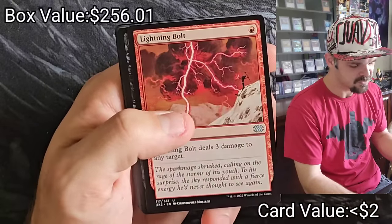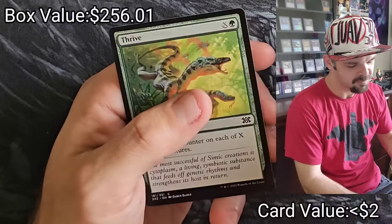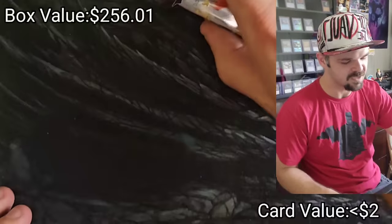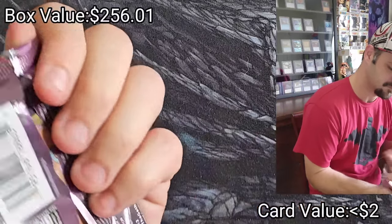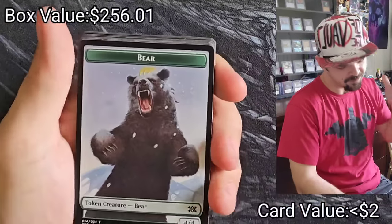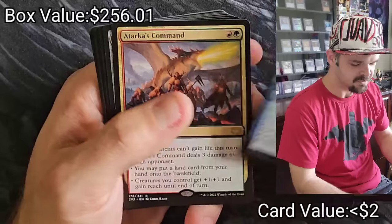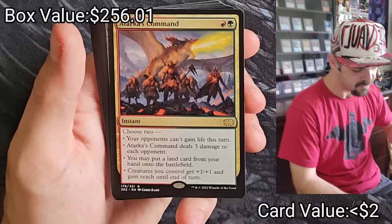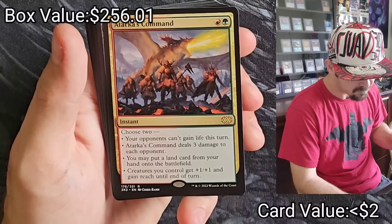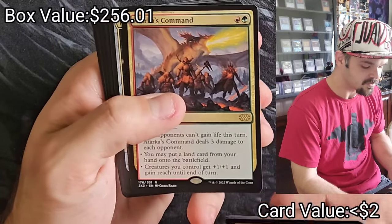Surreal Memoir, Conclave Mentor, Lightning Bolt, Militia Budget, Skeleton Archer, Quasali Pridemage. Five packs left. Thank you guys for watching — if you guys enjoy these videos it'd be awesome if you could leave a like. Skeleton Archer, Avian Initiate, Atarka's Command — your opponents can't gain life this turn, deals three damage to each opponent, put a land card from hand onto the battlefield, creatures you control gain +1/+1 and reach until end of turn — that's pretty solid actually.